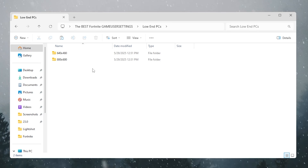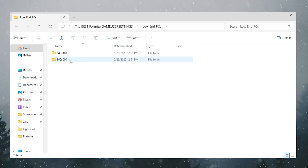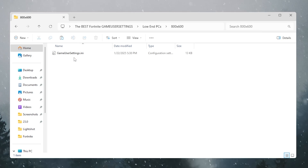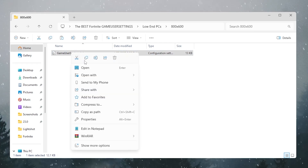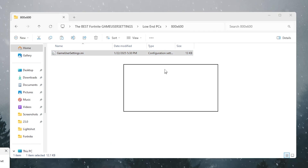Inside the low-end folder, you'll find two resolution options I've created for low-end PC users. Choose the file according to your needs — I suggest trying 800x600 first. Open the folder, right-click, and copy the file.